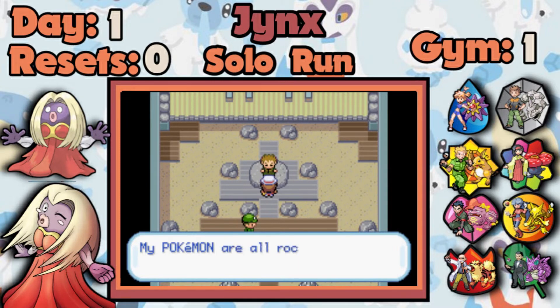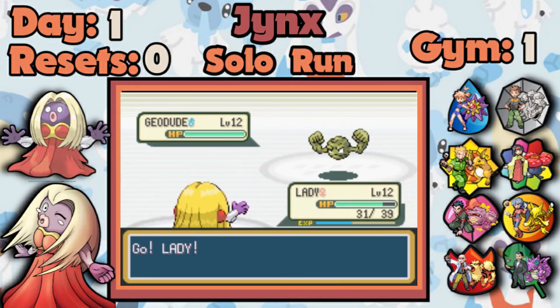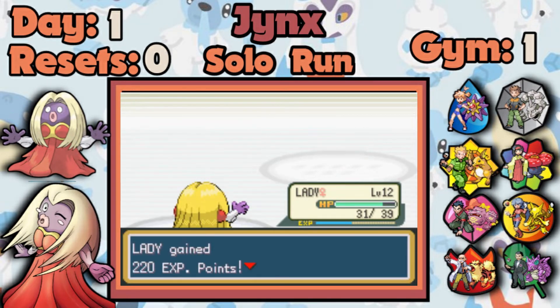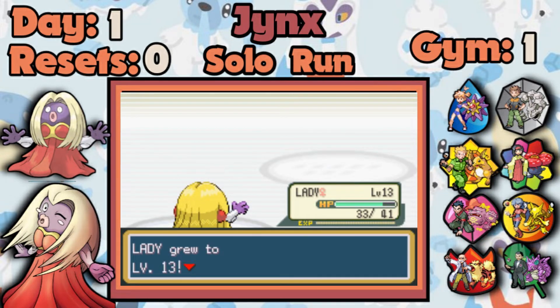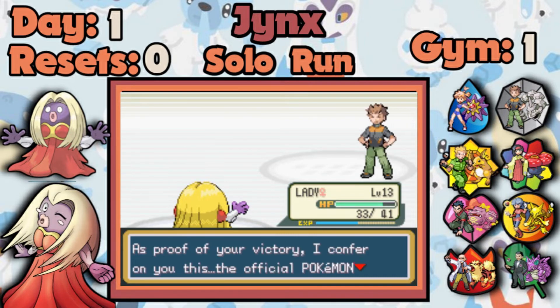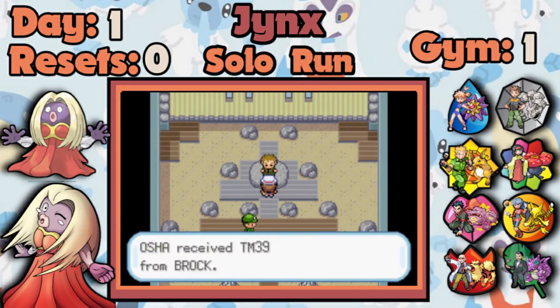By being a Jynx I don't get any good second moves by leveling up — I have to teach them by TM. But the better thing here is that I get a way better Pokemon to use up to level 30. I can easily one-shot or two-shot everything; I'm even faster than Brock's Onix, which has a base 70 speed — a two-shot and done. Onix has pathetic Special and physical Attack, even worse than Caterpie's, so I'm sorted here.